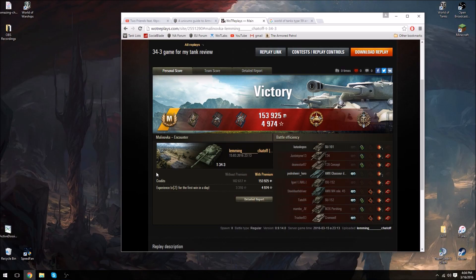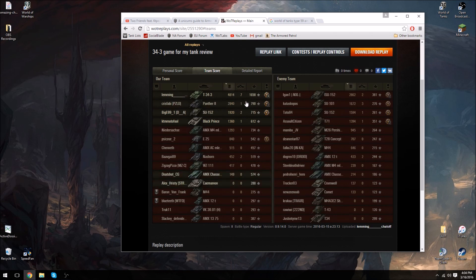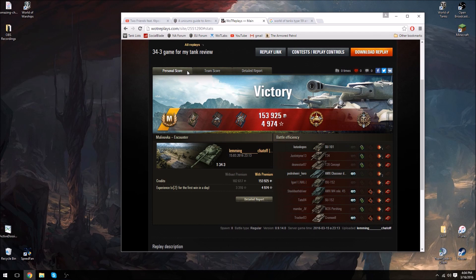Let's look at the end-screen: 5,000 XP, Mastery Badge, High Caliber, Top Gun, 153,000 credits earned. This thing's pretty good at making credits. 4,814 damage, 7 kills, 1,658 base XP. We ended up doing 2K spotting damage. We didn't block a lot of damage, but the way you want to use a turret in a tank like this is not to take hits — it's to be so quick that the enemy feels they have to aim for your weak spots, and if you're fast enough, they won't even take the shot. Hull-down was actually really good even though it didn't look like my turret was doing a lot. Hopefully this guide was helpful — if you want to see more, be sure to hit like and subscribe.